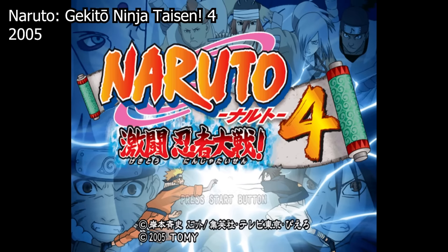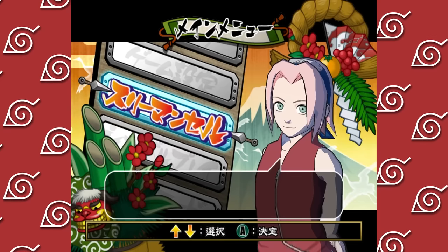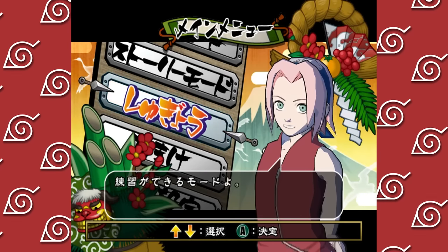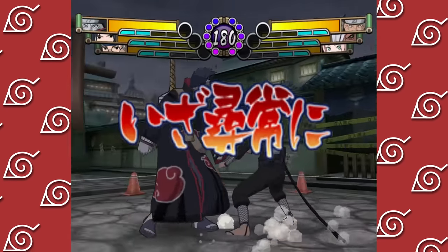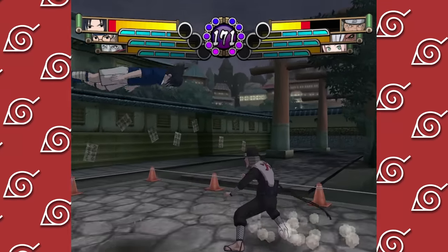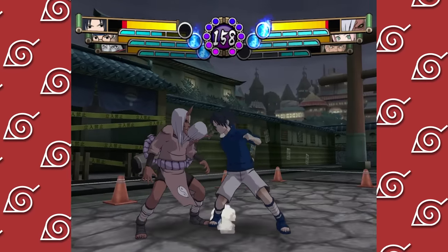Naruto Gekito Ninja Taisen 4 was released in 2005 - the final GameCube release and final entry in the original series. There's a big presentation boost: the menus are finally changed with an actual 3D character and a much better UI layout. Gameplay-wise, this game finally shakes up the formula by including playable teams of up to three characters that can be swapped in at almost any time using the Z button at the cost of half your chakra gauge. This means if you're taking heavy damage or in the middle of a combo you can sub in another character - and while a character is subbed out their chakra gauge increases over time, meaning you can sub someone in and almost immediately use their special move.